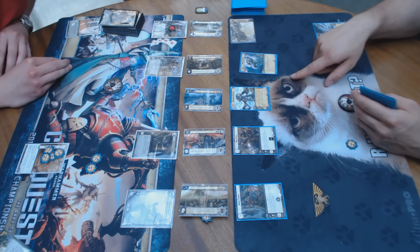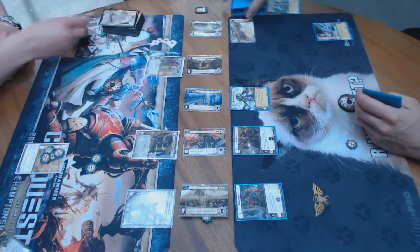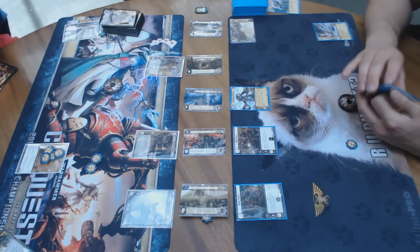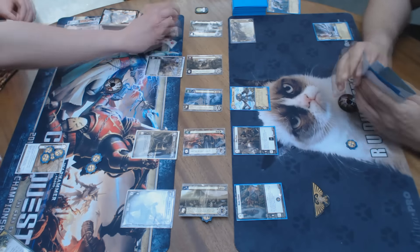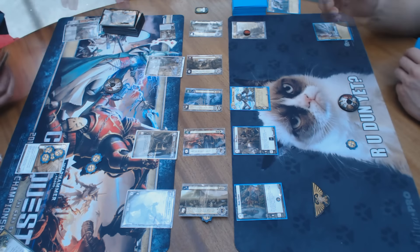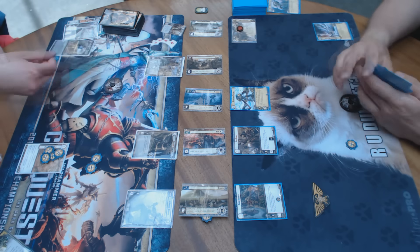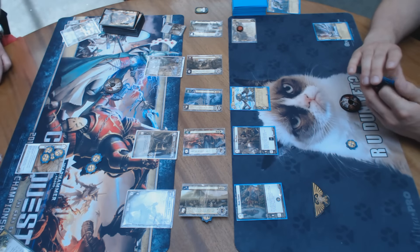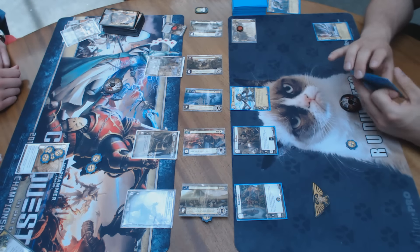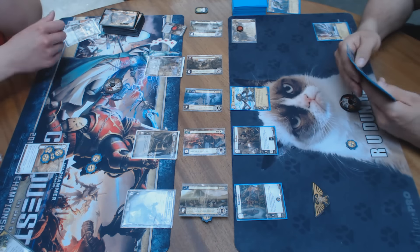Ragnar took a swing at Strachan's Command Squad. We saw Muster the Guard played and shields used, so that would only be 1 point of damage. But we see a Crushing Blow played out by Alexander — that Strachan's Command Squad is killed, and now only the 1-2 guardsman token remains to withstand Ragnar. The token takes a swing, Ragnar takes 1 point of damage. A new combat round begins — neither player retreats. Ragnar swings for 2.